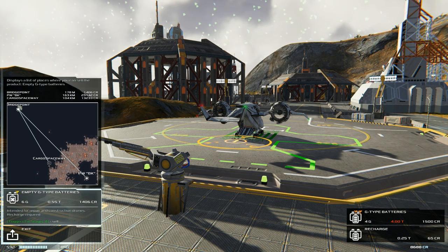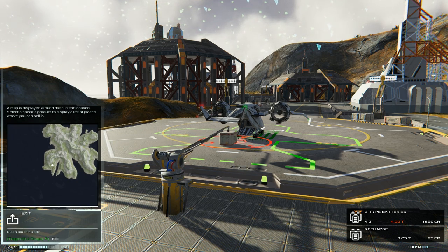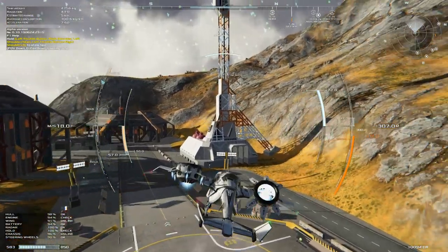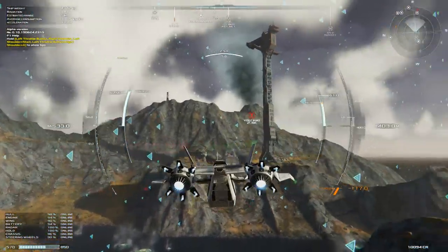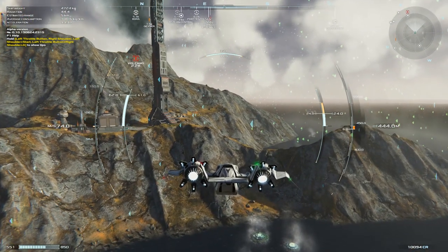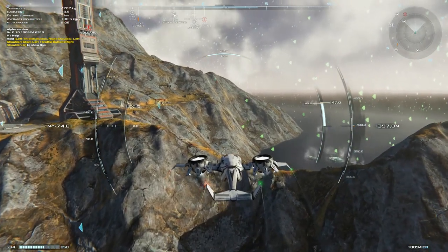Cargo sold. Now there's nothing we can really pick up from here because the only thing they sell is those completed G-type batteries and they're too heavy. So what we're going to do — because I want to get enough money up to be able to do some upgrading — is go back over to the base we started at, pick up some more rations, deliver them to the next point, and just repeat the sequence once again.